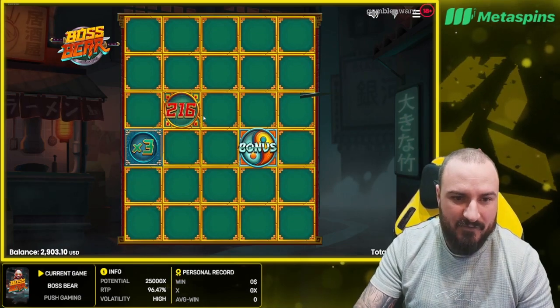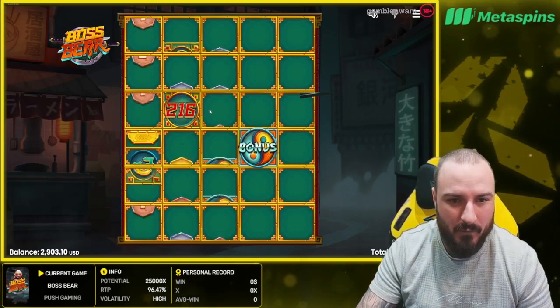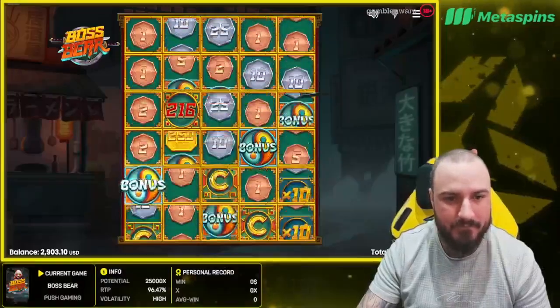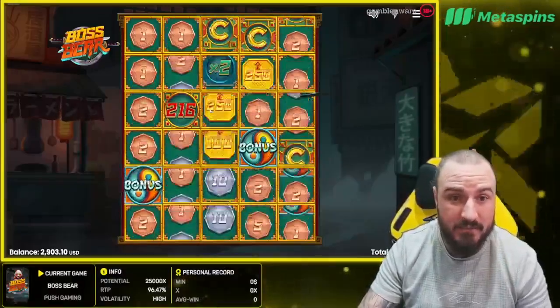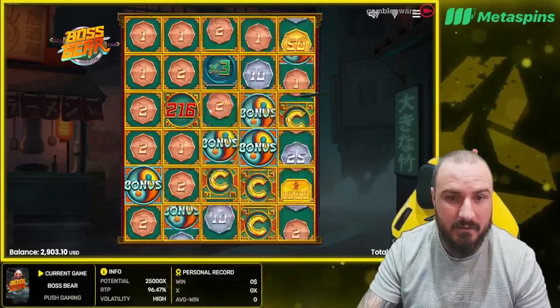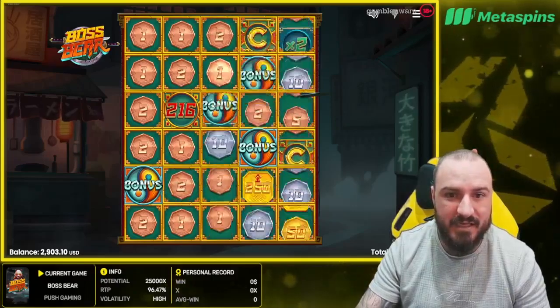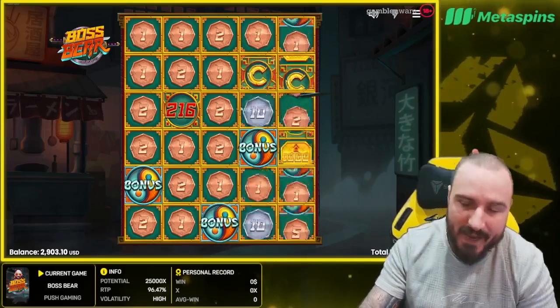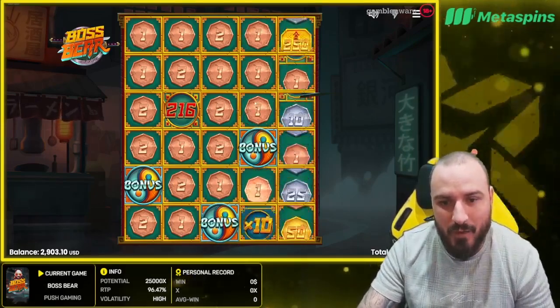Times up by three, lovely — 216 off the rip, we like that! Let's get another little collector and another player here. Okay, all bonuses — we'll take many bonuses. One more bonus to get us into the next round — nice! This is a good little feature, we've done well on this so far.